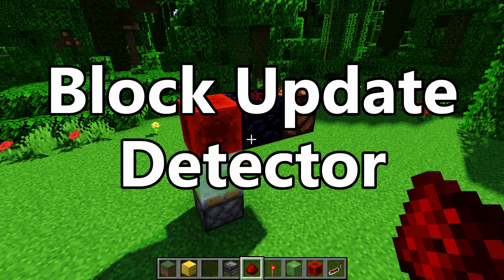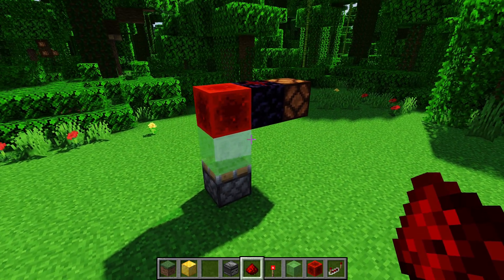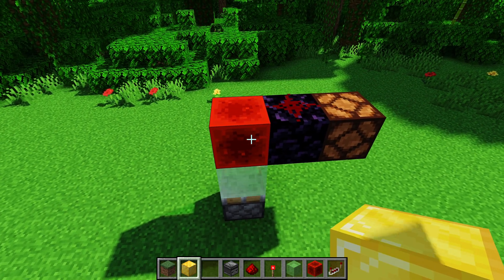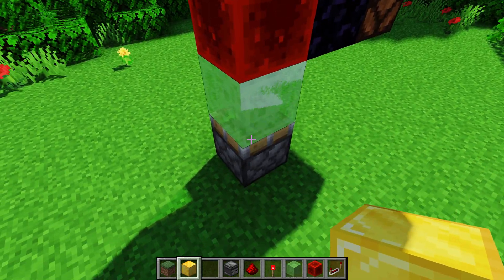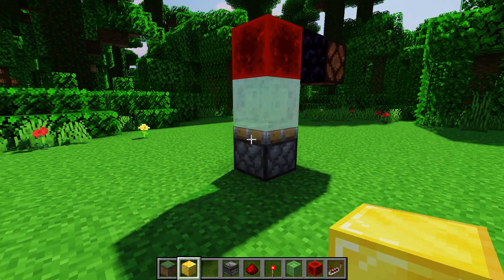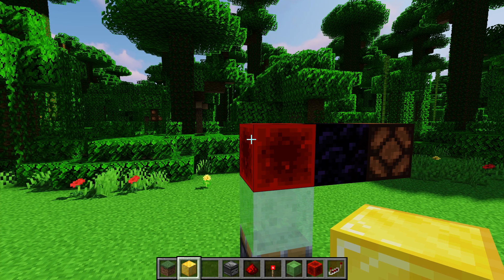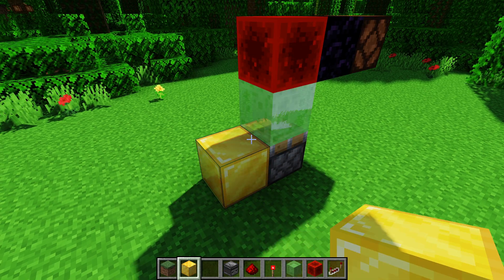Next up is the block update detector. I've never actually had to use one for anything in the real world, but essentially what it does is measure the block updates next to the piston. So if I update the block next to the piston, we can see that the redstone lamp will turn off. This essentially abuses quasi-connectivity, and it's specifically a Java Edition thing. The redstone block is powering the piston because it's powering the block above the piston, but because there's no block update, it hasn't gotten the memo yet — it gets the memo when you give it a block update.